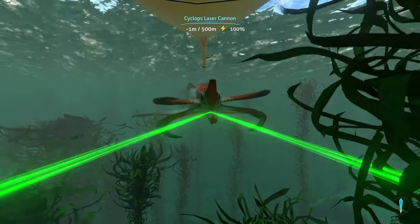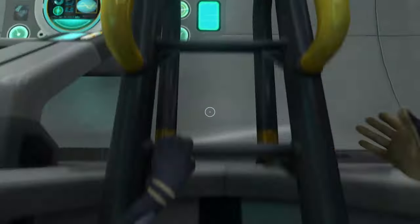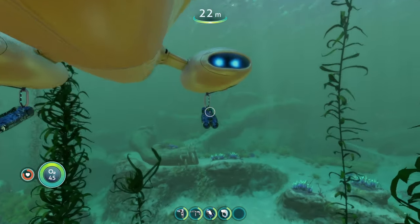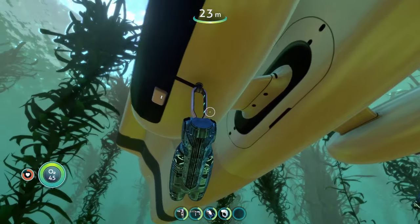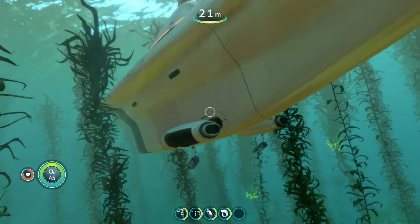He ate the first shot — we got the reaper! As we can see, the cyclops laser cannon is quite powerful. It just two-shotted that reaper leviathan. We can see the little cannons down here. It does a lot of damage — a lot. That is the cyclops laser cannon mod, and with that we can head on to our last mod.